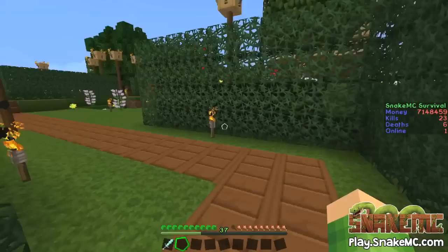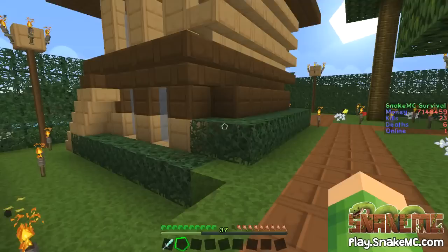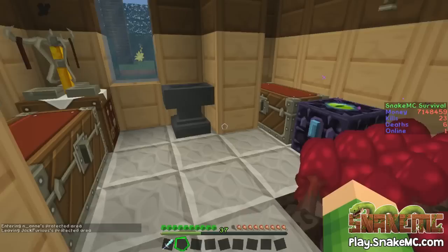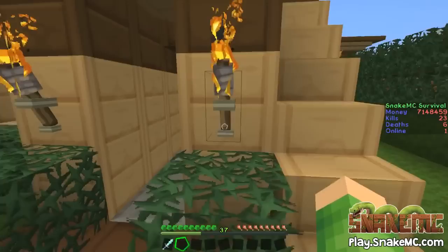What have we got around the back? We're leaving Anne's protected area and now we're entering Jack Furious's area. We've got a little back door. I'm going to go up here into this area first — we've got a little bridge which is looking lovely. There's a little area around here — looks like an enchanting room. We've got some nether wart here, an ender chest area, an anvil, and a little bit of potion stuff as well, which is cool.